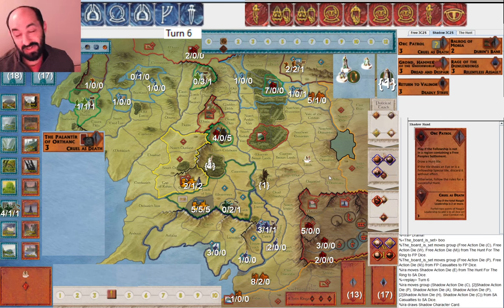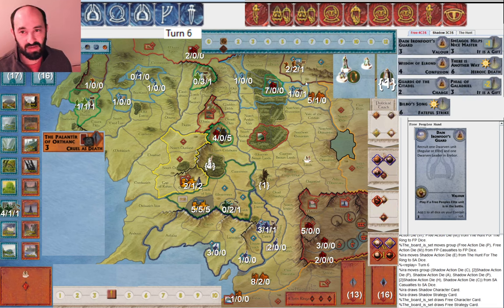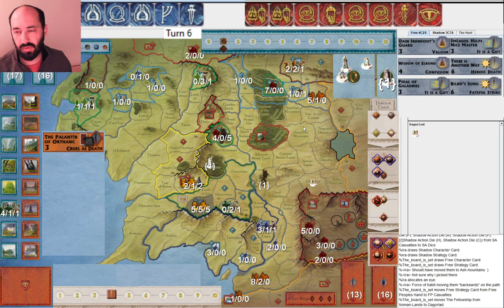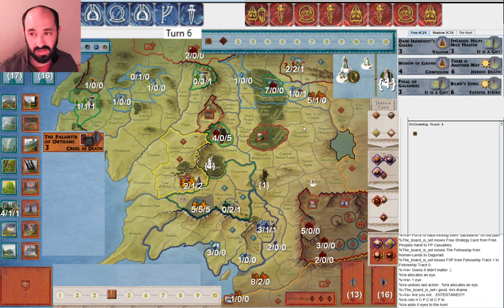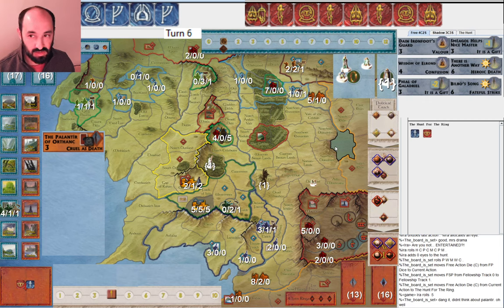I allocate one eye then roll no more eyes — sort of been feast or famine on the eyes. They get a perfectly nice roll. They start by moving the Fellowship and I miss. Then they remember that maybe they should have gotten rid of the Palantir. But since we already rolled for the hunt, they didn't ask for a take-back. I probably would have granted the take-back if they wanted to, but once you've already rolled, usually you don't take back. And it's nice for them to not get hit.